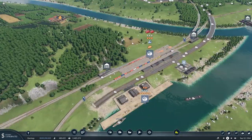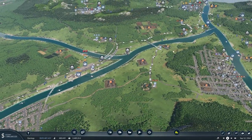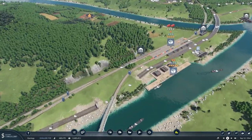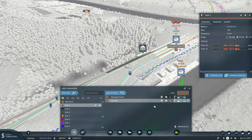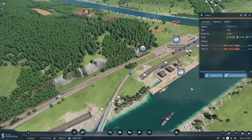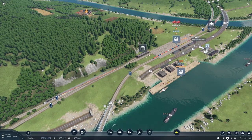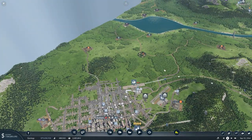Between the last video and this one, I've gone through and double-checked, triple-checked everything. One thing I never did in the line manager was tell this train up at Durham to unload goods. So it was never picking up or requesting goods from the cargo hub because it couldn't unload them up here at Durham.